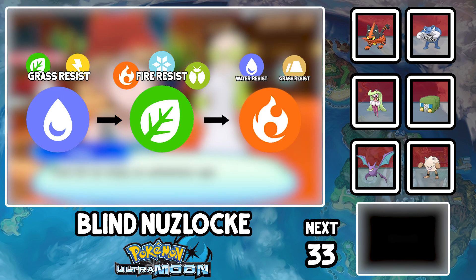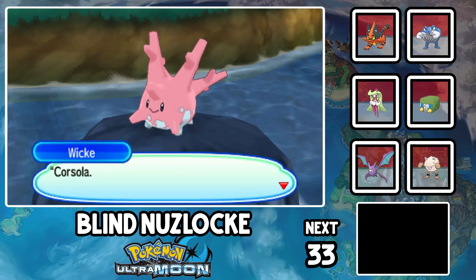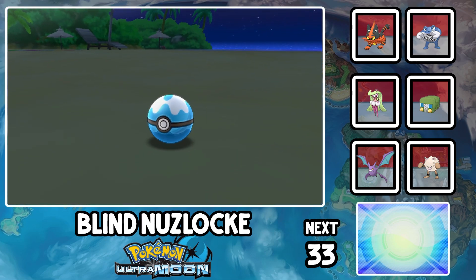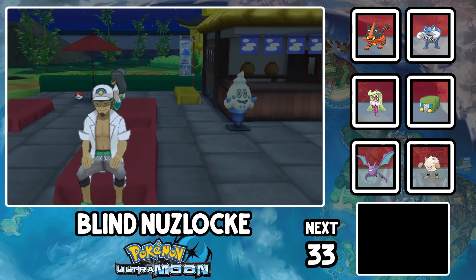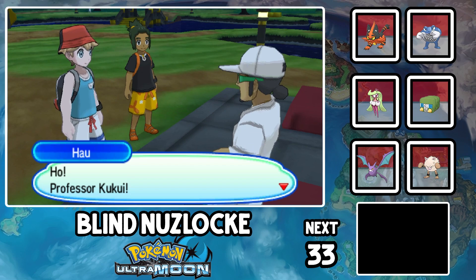That was boring. You know what's worse? Hano Resort. Like seriously, I do not care about this zoo-submarine hybrid thing. We do go back to Akala Island and grab Sacramento the Staryu on the beach. Time for Ula Ula Island. Professor McDreamy tells us to do something - I was distracted by something - and we just keep walking straight.